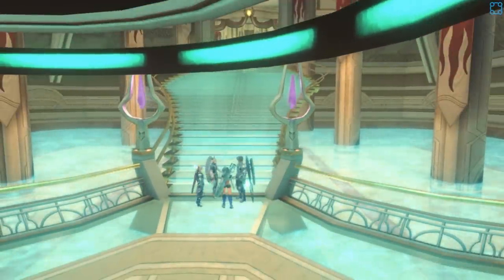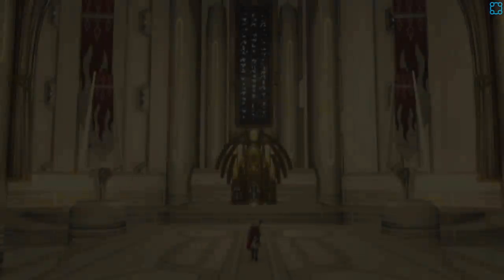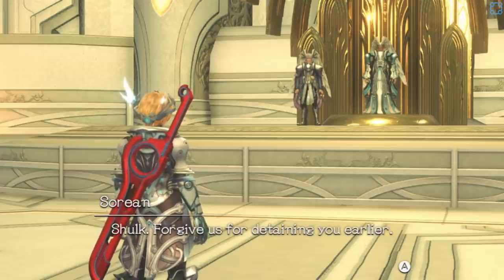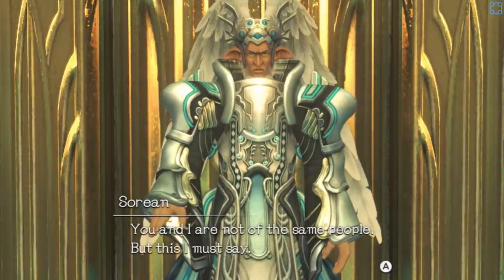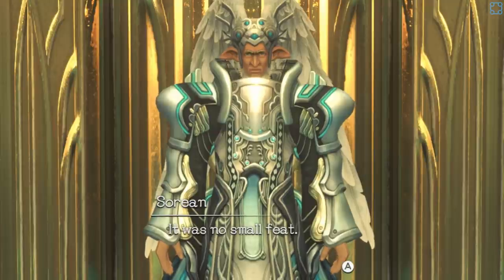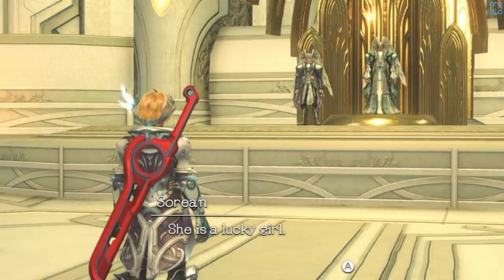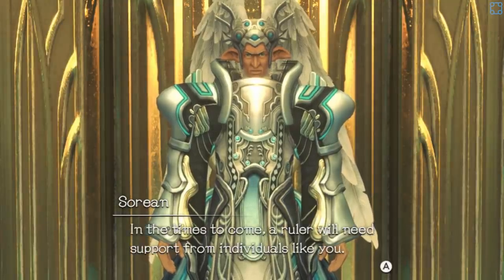Please forgive me for keeping you — only Shulk may proceed beyond this point. Shulk, forgive us for detaining you earlier. You and I are not of the same people, but I must say — thank you for helping Melia Antiqua, my daughter. It was no small feat. I, too, must apologize for meddling in your customs. We should not have interfered. She is a lucky girl to have met such unselfish people. In the times to come, a ruler will need support from individuals like you.